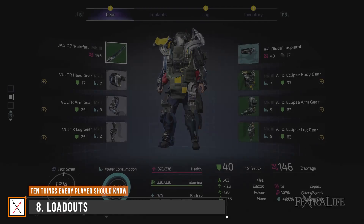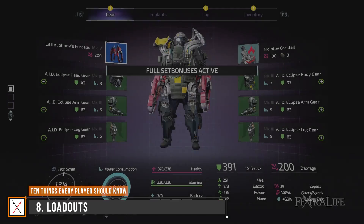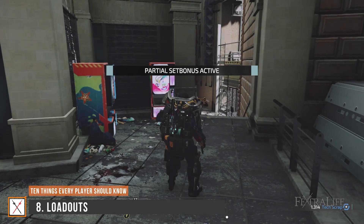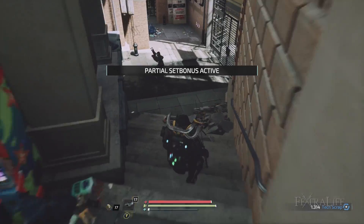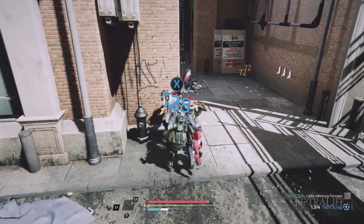One really cool feature of the game is loadouts. This allows you to set up your character with a different set of weapons, armor, and implants that you can swap on the fly. There are a total of three loadout slots that you can save up to three different builds for all different scenarios. Don't be afraid to experiment and then swap back if you don't like your new one.